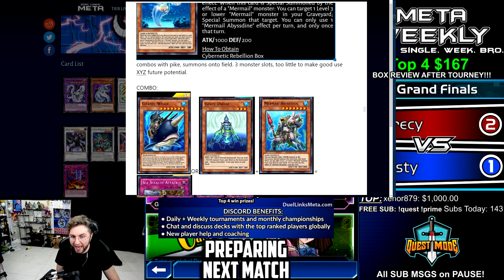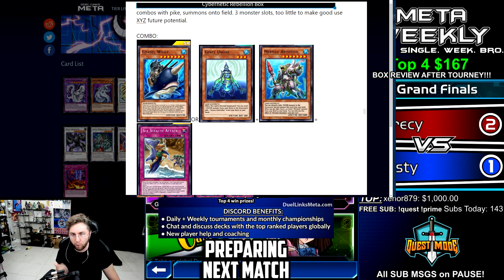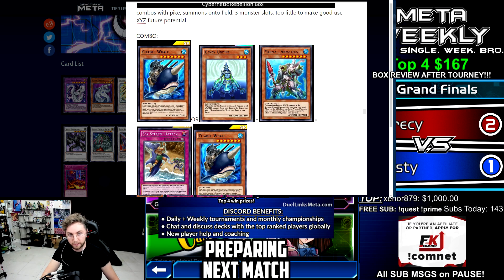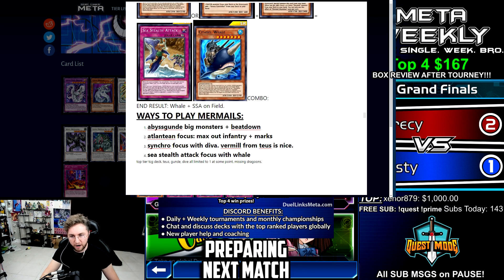We also have Whale. Genix Undine triggers all of the Atlanteans, so it combos very well. Either Undine or Bestias with a Whale on the field — your Bestias will search for a level four or lower Mermail, you summon and set it, tribute with Whale, and you win.